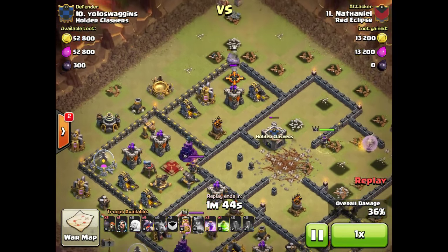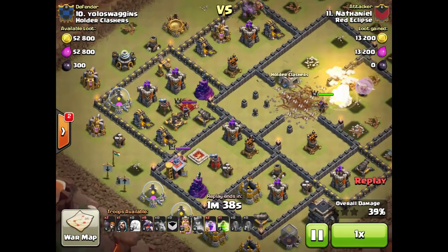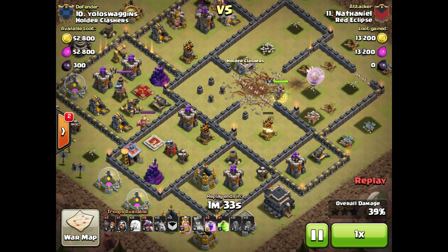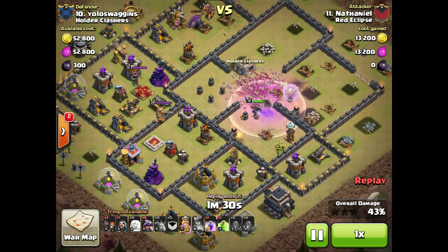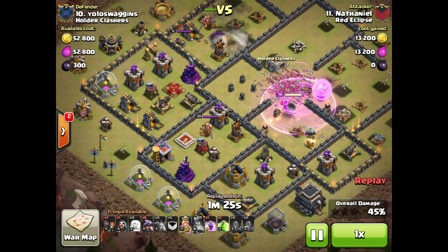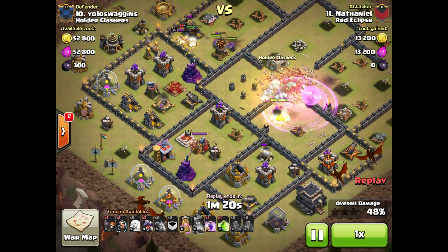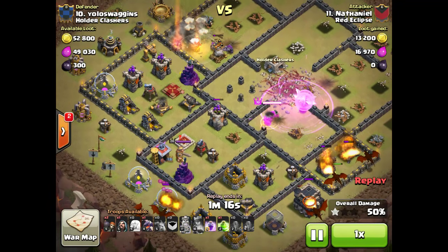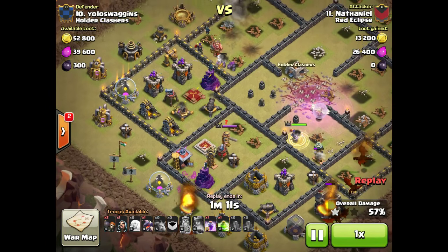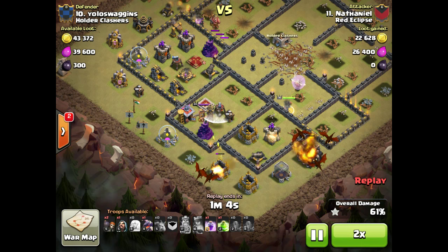He sends his King in to take down that top air defense. He's already got one of the lower ones, now taking down the second of the two lower ones — so just two more air defenses left at this point. Good timing with that Rage on his Queen to keep her up as she deals with a couple of Teslas. She perfectly moves on and targets that last air defense. Starts deploying his dragons. King takes out the defending Queen but ends up dying. A wizard comes in and finishes off that air defense while his golems do some tanking. Now it's just dragons in for the rest of the raid.